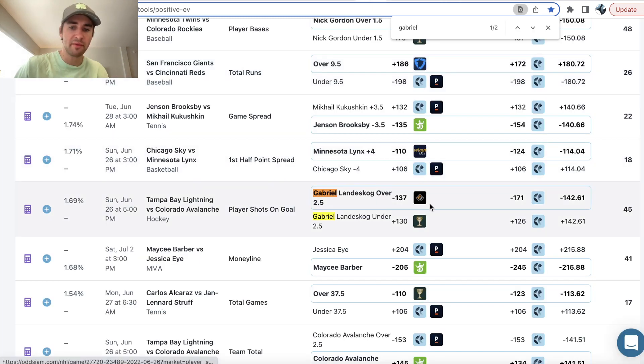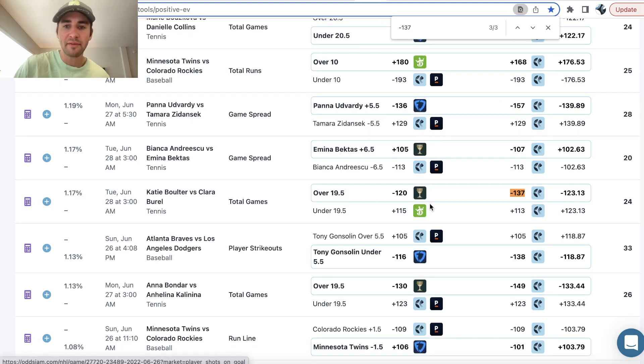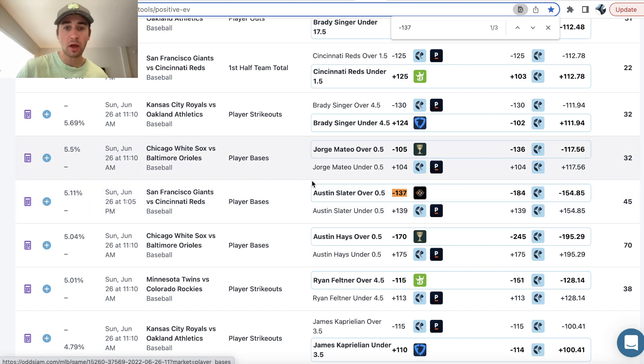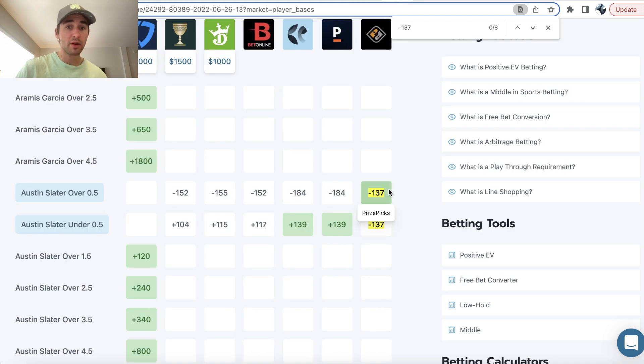That pick is straight from the OddsJam positive EV page. The second pick I have is Austin Slater over one and a half bases. This profit margin is insanely high — 5.11% on the top row. Scroll along and look for the player prop bet in bold with a circle around it. Going to the Giants game, the sportsbooks are heavily juicing Slater over half a base to record at least one base — a single, double, triple, whatever.